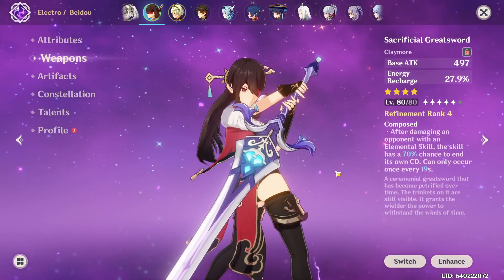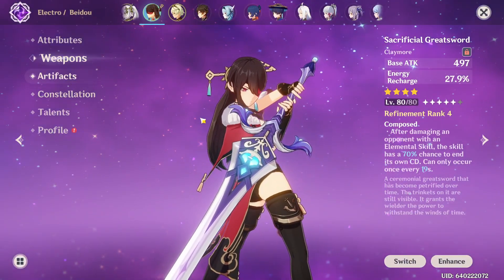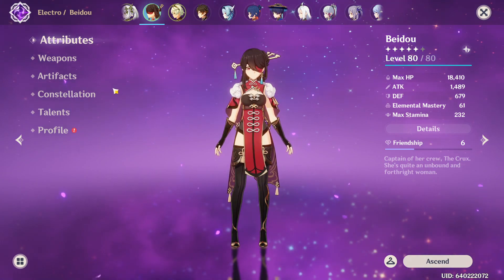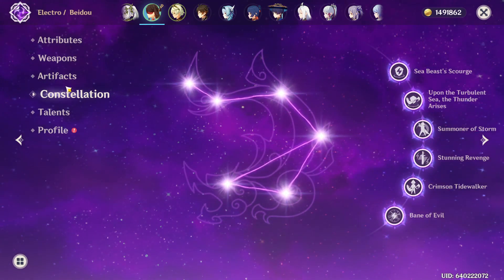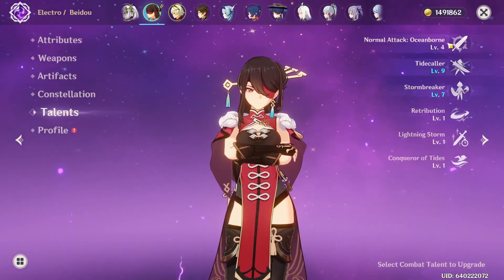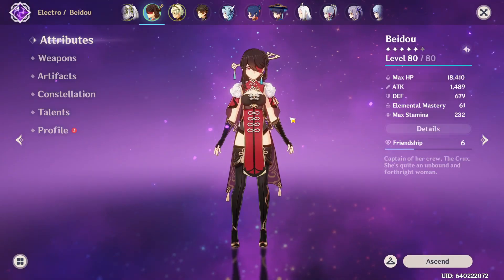This is our build. She's just rocking Sacrificial Greatsword for energy — you could also probably use Favonius, which might be a little better, but I don't have it leveled up. So we're just going to use Sacrificial for now. She's level 80. I don't use her enough — I really should, especially having her at C6. But that's what this video is supposed to be about, truly seeing how good her C6 is. Her typical emblem build and her talents aren't leveled up like crazy yet because I still have yet to fully commit to her.